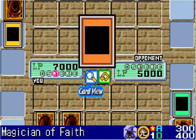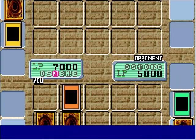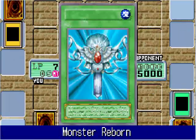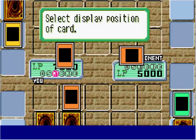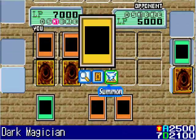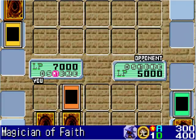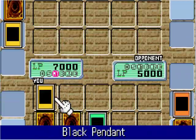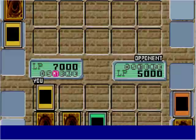I'm going to flip summon Magician of Faith to bring back my Monster Reborn spell card. I'm going to reborn a monster but only use it as a tribute for my Dark Magician — any of them will do. Now it's time to bring out my Dark Magician. I'll tribute Blast Sphere and Magician of Faith. Now my Dark Magician is on the field, and I'm going to equip it with a Black Pendant, so now it's 3000 attack.